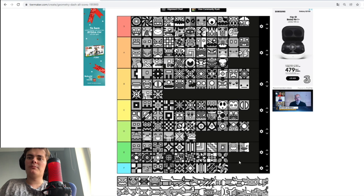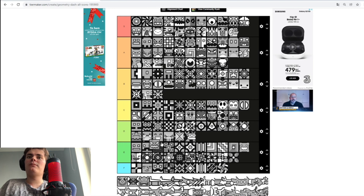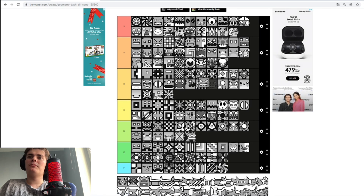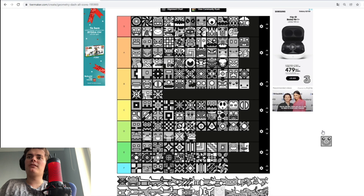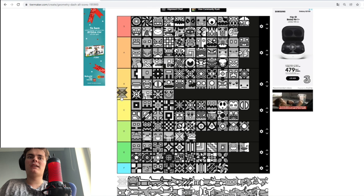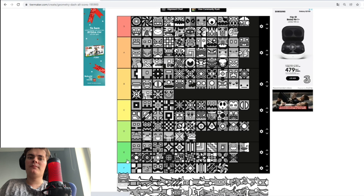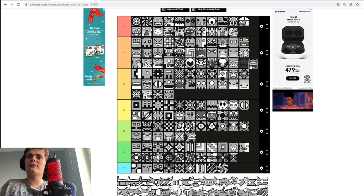I don't know what that is supposed to be — A tier. The Sub-Zero logo itself — not as cool as the Meltdown, but it's a pretty cool face — A tier. The gingerbread icon — B tier. I don't know what this is supposed to be, some hourglass or something — E tier. And then we got this one — it looks a bit cooler — A tier.